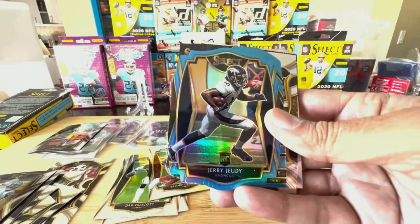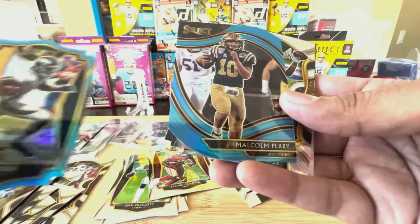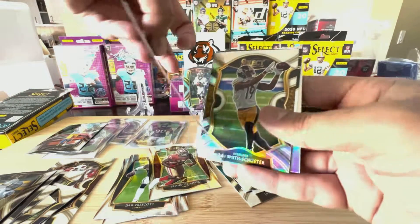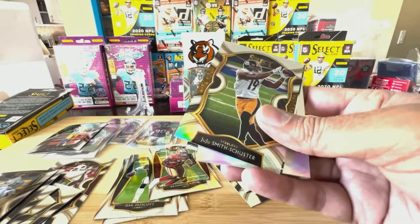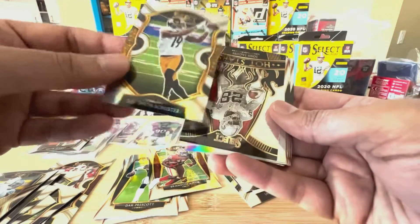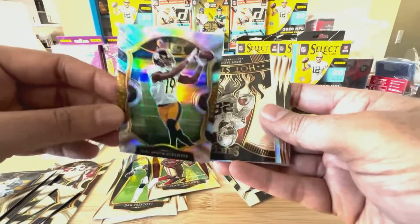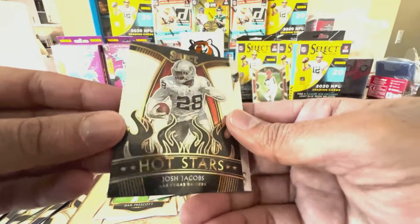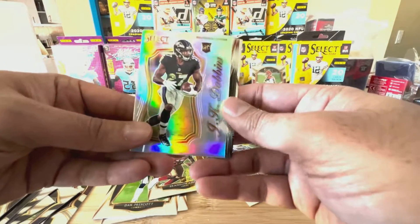Come on, no whammy! Jerry Jeudy — I know a lot of guys like to collect him. Oh look, we have a special field level — Malcolm Perry. Wow, okay! Malcolm Perry — that's cool. And of course our silver is JuJu Smith-Schuster. Of course JuJu Smith-Schuster, why you don't dance? I like the shine on the silvers though, gotta say.